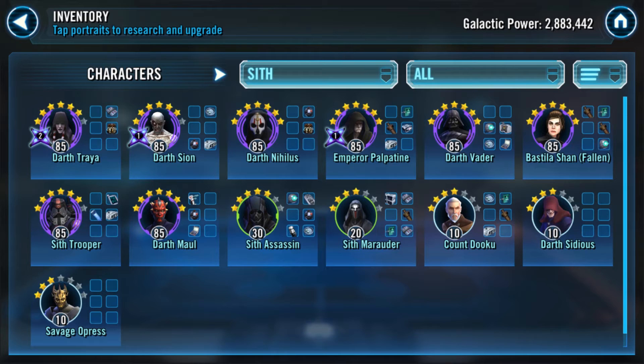You asked about gear — do you take them to gear 11 or gear 12? For offensive teams, gear 11 works most of the time because you can cherry-pick who you're going against. But eventually you want gear 12 for all these teams. Focus on the top three characters in each team — I call it the triumvirate. For CLS it's Han Solo, CLS, and Chewie. For Sith it's Treya, Scion, and Nihilus. For JTR it's her, R2-D2, and BB-8. For Revan it's Revan, Hermit Yoda, and Jolee.